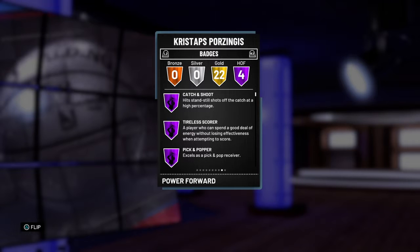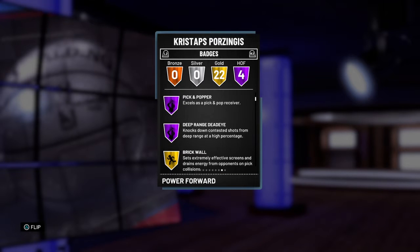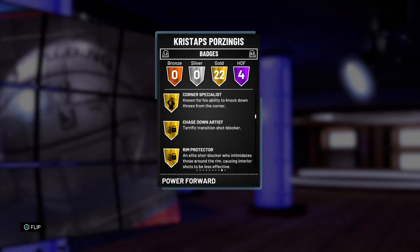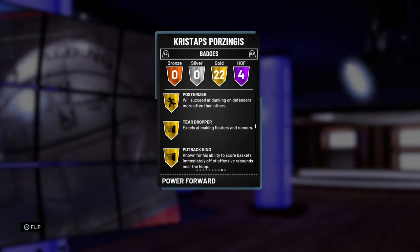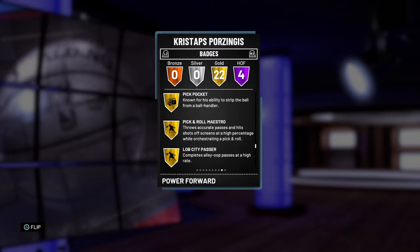He has 26 total badges with 4 of them being Hall of Fame: catch and shoot, Tyler score, pick and pop, deep range, dead eye. Also comes with brick wall, limitless range, only on gold, difficult shots, memories, dead eye, bruiser, corner specialist, chase down artist, room protector, lob city, pulsarizer, teardropper — teardropper on a 7'3" player? — put back candy, pick and roll, post spin, drop step, upper under, flash passer, pick pocket, pick and roll maestro.